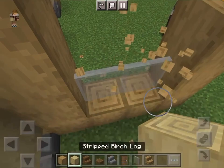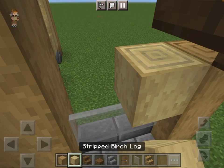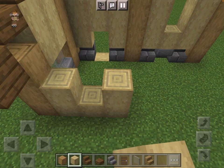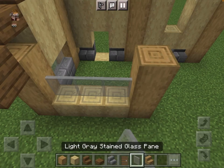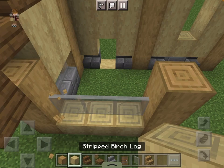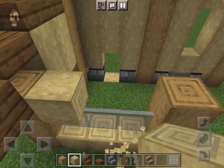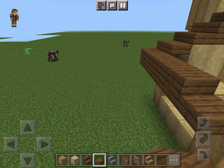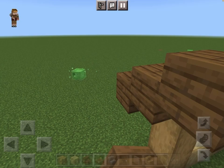Turn those into stairs, place the wood, and then basically have this go on for the rest of the wall — building up this tiny area. And when you're done with that, I personally think it looks amazing.